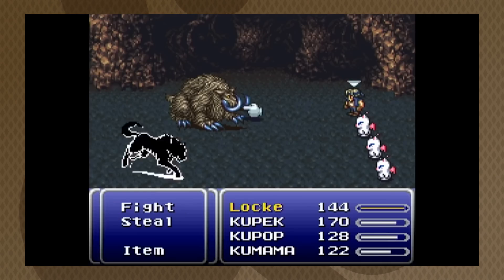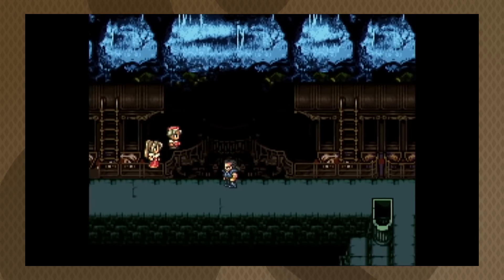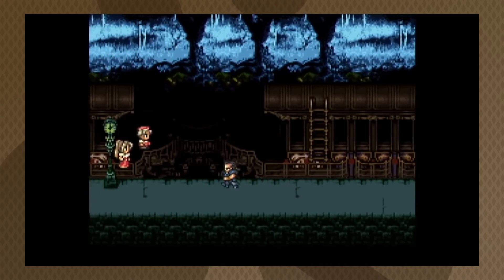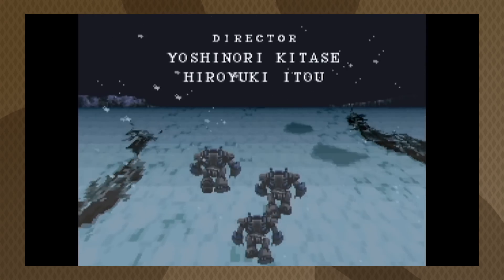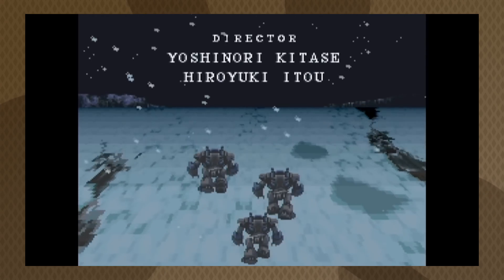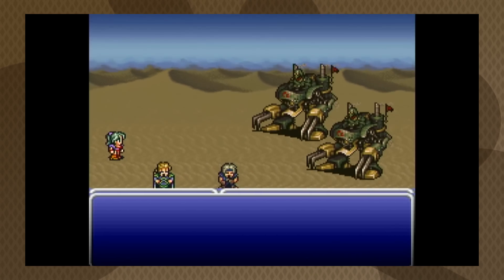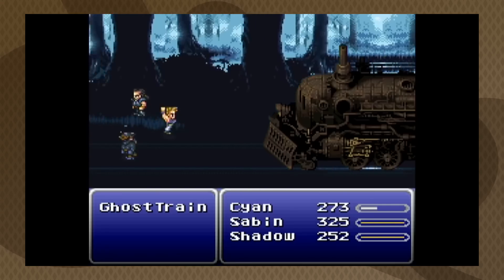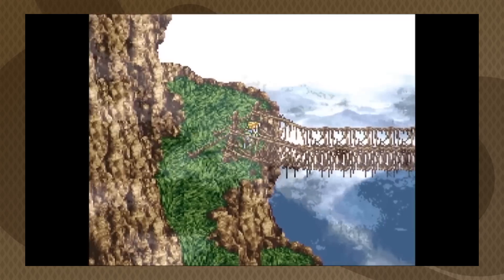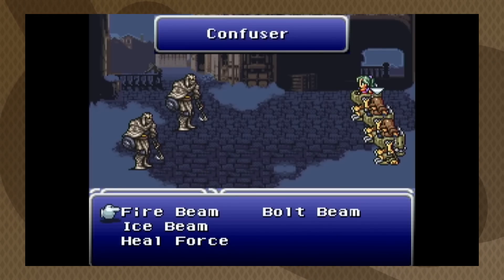It can be easy to forget that Final Fantasy VI was created for 25-year-old hardware. In spite of the limitations of the SNES, FFVI was extremely atmospheric for its time — the stormy title card, the use of Mode 7 to create that somber opening of the Magitek armor trekking through the snowfield, the charming goofy cutscenes that would play in the middle of boss fights, and the opera scene. FFVI embraced its 16-bit limitations in ways that created its own personal style. Its sprite work is beautiful, and the graphic design, while not exactly a looker, did its job.